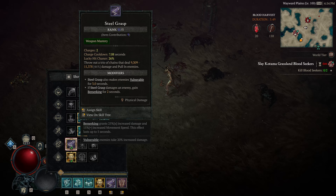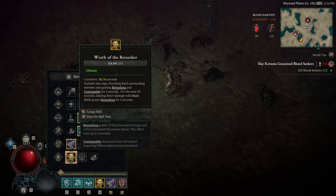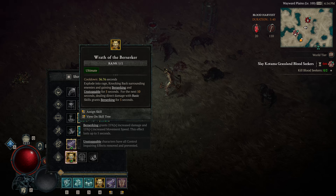To maximize this build, you'll prioritize Frenzy for dual wielding, Steel Grasp to grab distant enemies and pull them to you, and Wrath of the Berserker to instantly fire off Unstoppable and other boons. These skills not only boost your damage output but reduce damage taken from nearby enemies, making your Barbarian extremely durable and deadly at close quarters. Keep it aggressive — you want to be in the thick of the fight, taking hits and dishing out even more damage. Use your mobility to close the distance fast and your durability to stay in the fight.